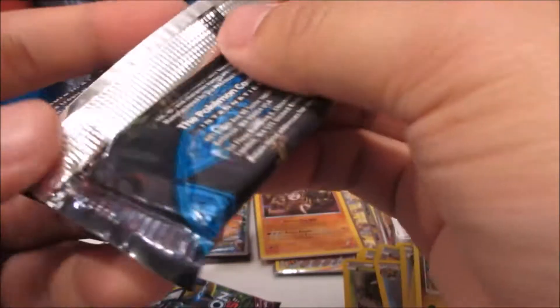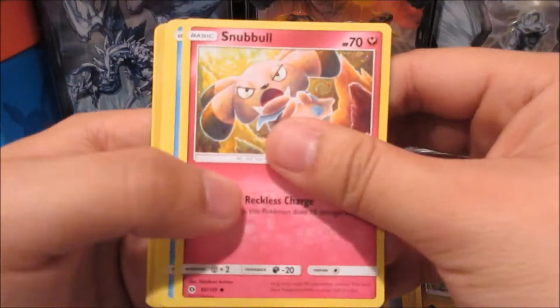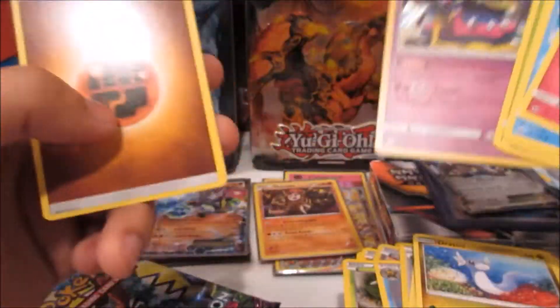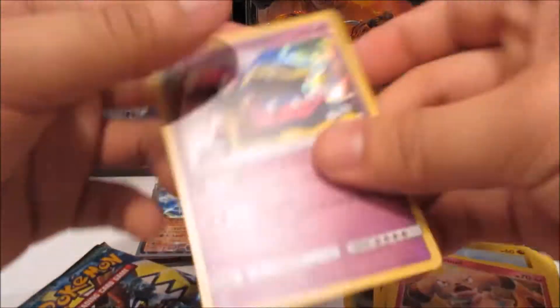The pack doesn't want to open — that can only mean one thing. I can't get it open. Oh, let's just do this — I guess that worked. I think there's something good in this pack, guys. I think there's something good. Wingull, Lillipup, Nebby, Rowlet, Inkay, Twertle — we got an Alolan Muk holo rare! All right, so we got a hit in that one!